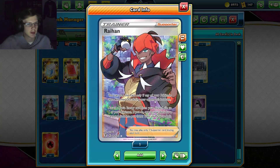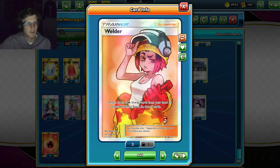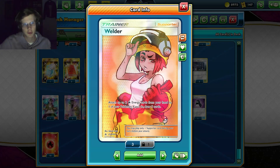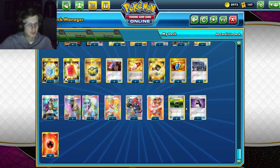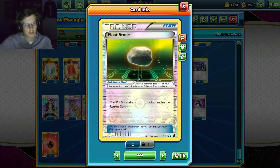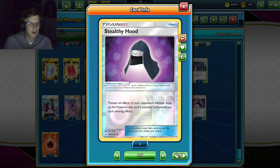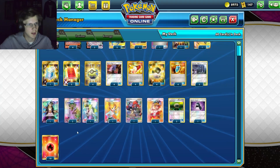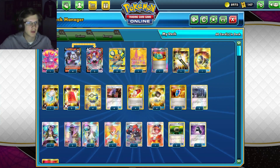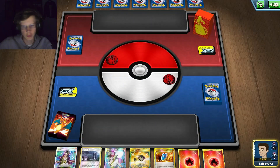We've got one Juniper and one Right Hand because we need two energy to attack and don't have energy acceleration, so attaching is pretty much all we have except Right Hand and Welder. We definitely want to go first to attack on our second turn. Right Hand can get energy from the discard pile and search your deck for any card. Welder gives an extra two energy per turn. For tools we've got two Float Stones for retreating and a Stealthy Hood. Ten fire energy rounds out the deck.